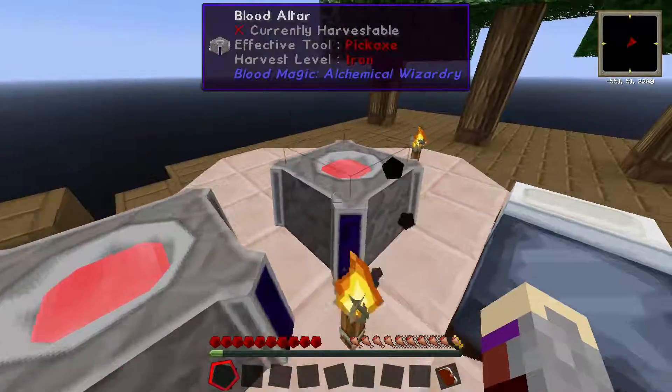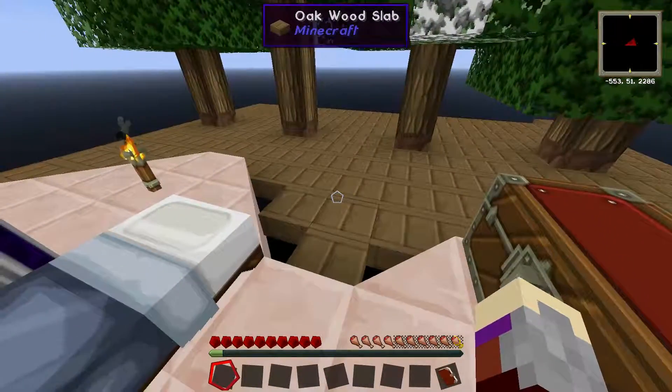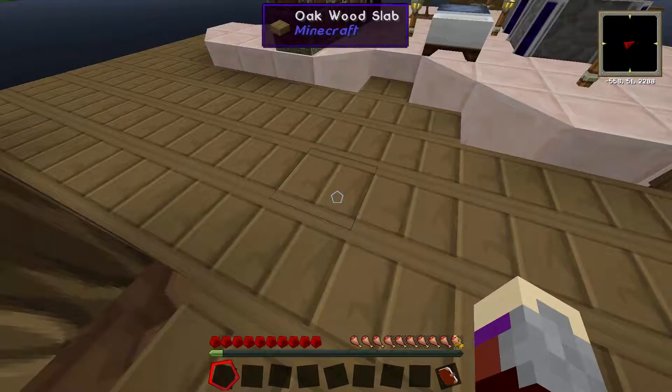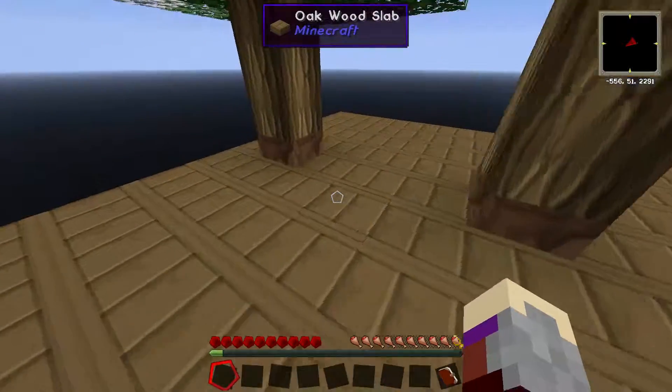First off I put down two blood altars because it doubled my productivity with the whole making the wood. In addition, as you guys can see, I put a bunch of oak wood slabs down for the sake of extending this platform out, and put some trees here.